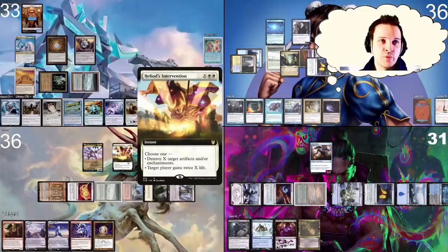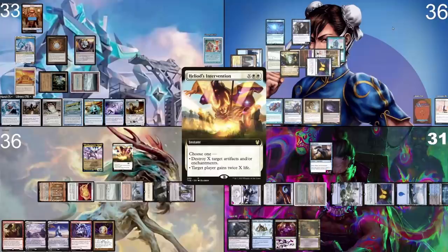The real question is: do I counterspell this with Force of Will to protect my Rhystic Study? I actually think I don't, because Jordan is sitting on a lot of mana and will draw a lot of cards with his creature soon, and Pontus also has a big card-drawing spell. I think I need to keep my Force of Will for a bit longer, so I'm going to let this one go.